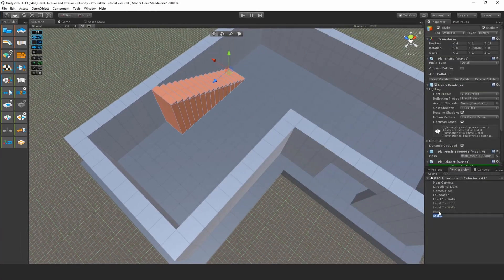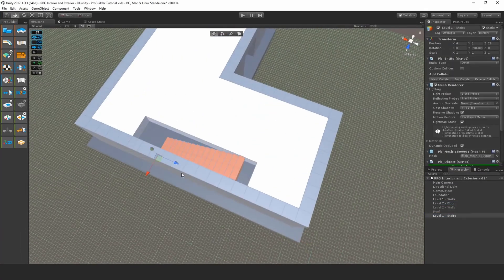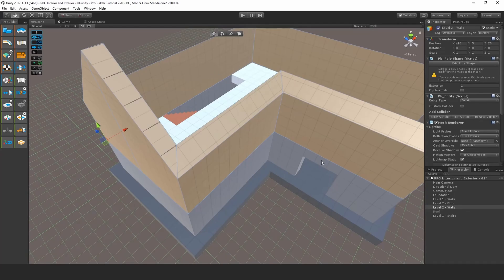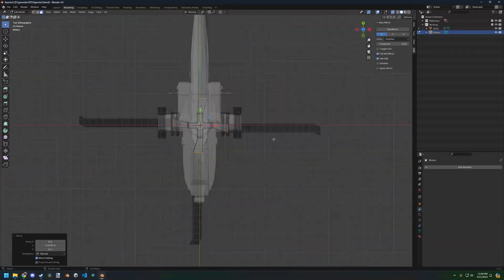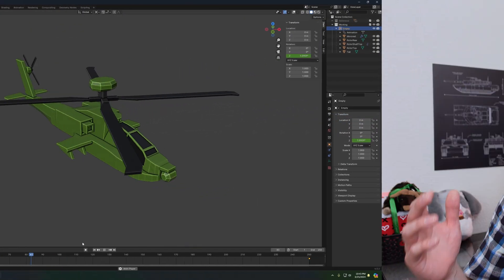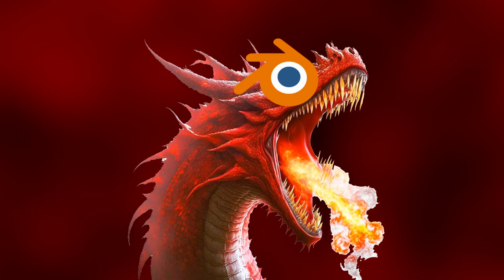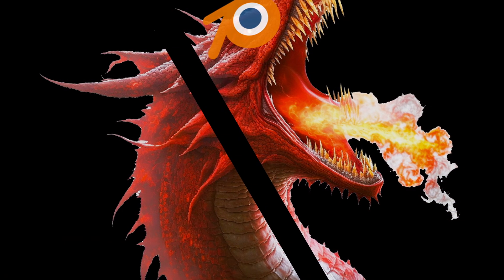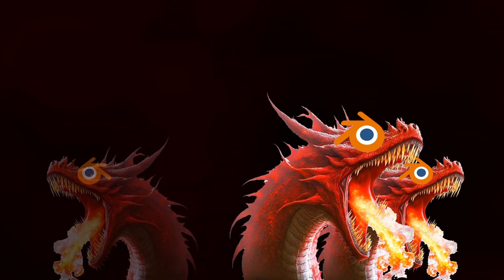Could I have done all this in ProBuilder? Almost certainly, and back then probably much more quickly too, since I already knew my way around ProBuilder. But looking back, I'm glad I made the switch. I've gotten much faster in Blender, and after a bit of practice, I've learned to appreciate the power it offers. But most importantly, the Blender Dragon was vanquished — well, my fear of it anyway. It's still got plenty of heads, but one thing at a time.